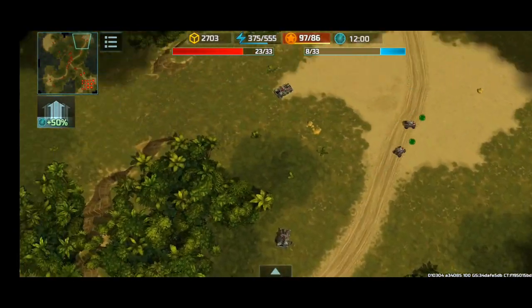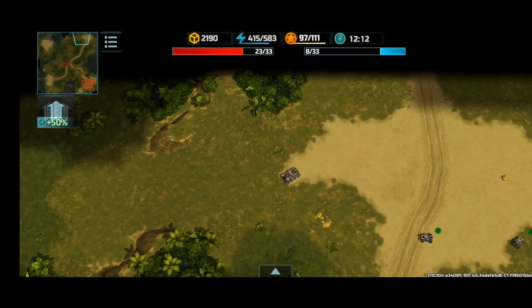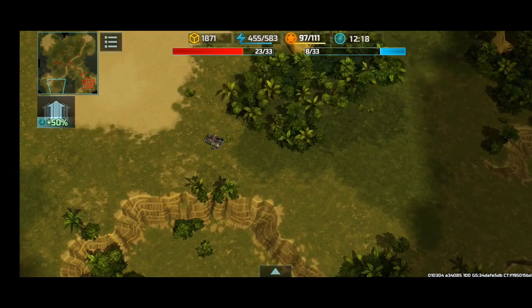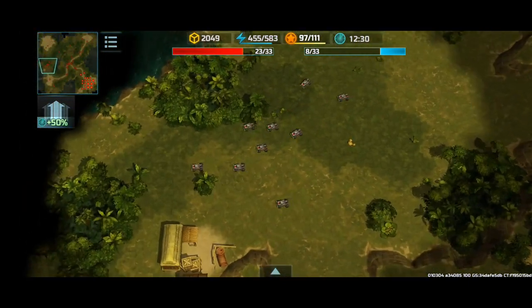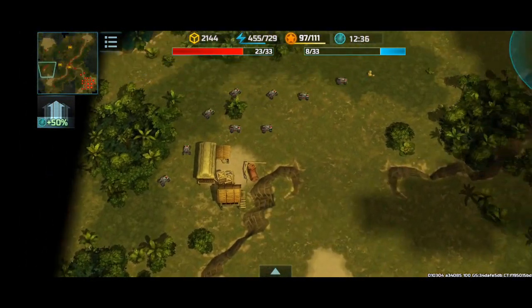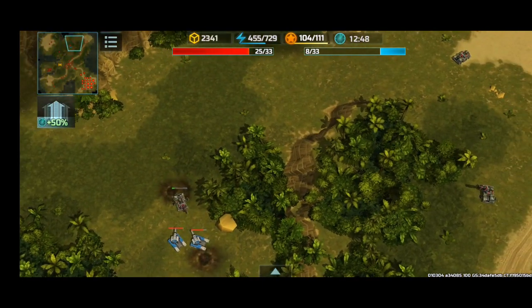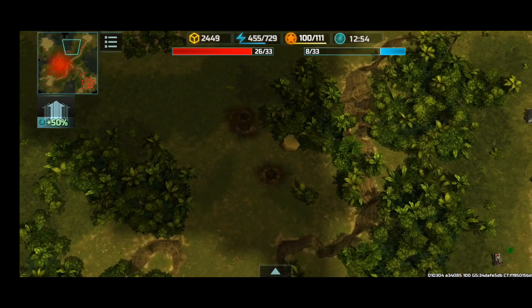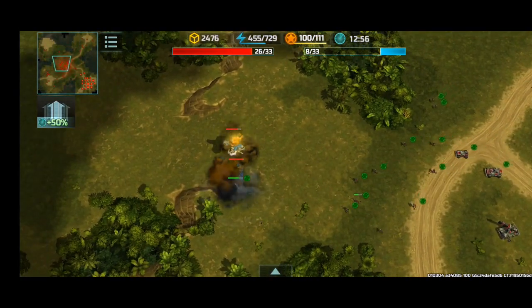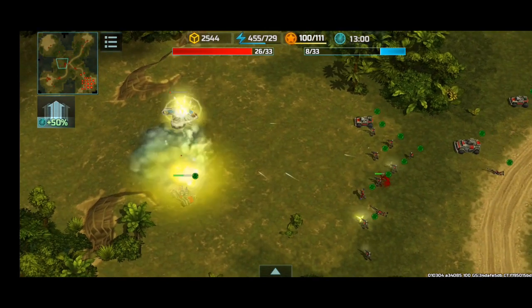I need to siege that mammoth, so I scour basically every part of the map where my units aren't currently at. There are hammers over here — and also a Zeus and a cyclone. Let's see what we can do.